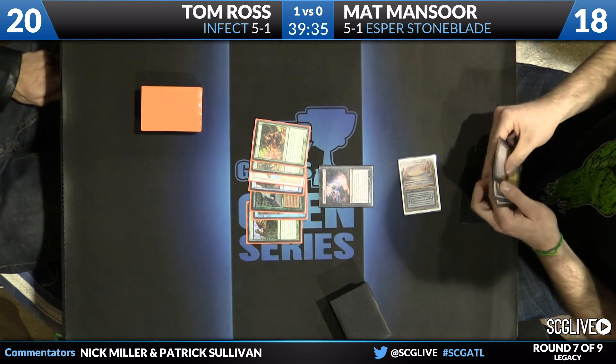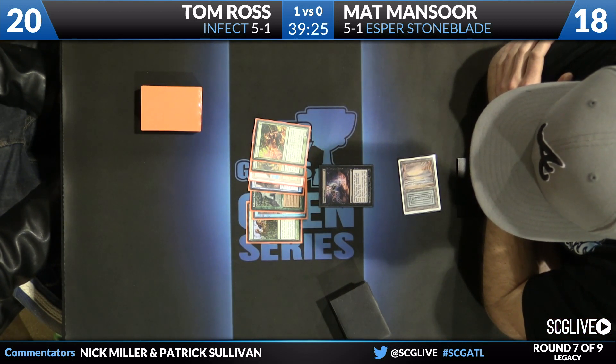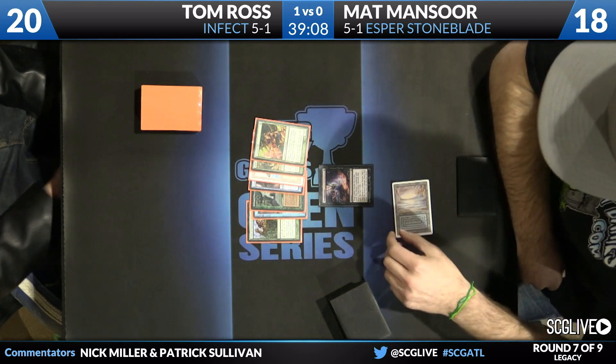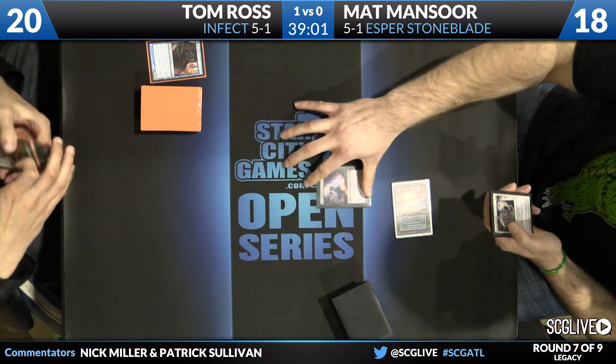Tom had a hand like this against his last round opponent where he had all gas but needed a land — so he can keep very light land hands with this deck. A feature of Matt's Esper Stoneblade deck that isn't conventional right now: three copies of Lingering Souls. If he's able to stem the early tide, Lingering Souls is a very powerful tool — Glistener Elf and Inkmoth Nexus no longer factor if Matt can get to that stage of the game.